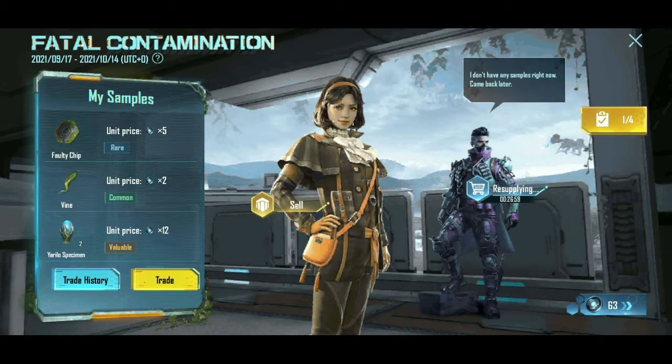We will use the rare item and the faulty chip. For the rare item, we will use the sell option and we will use 5 coins. We will use the common item for the price value, using 12 coins.